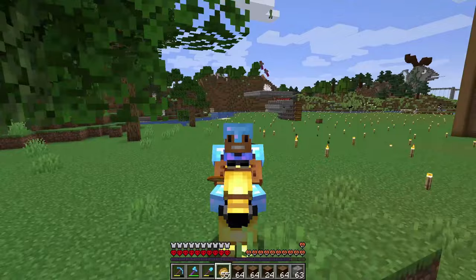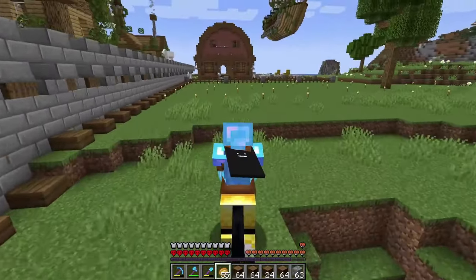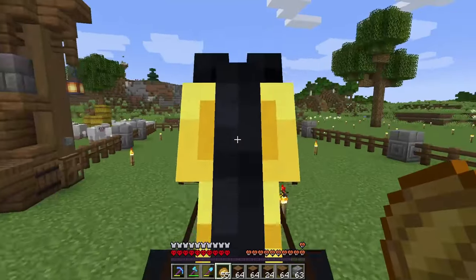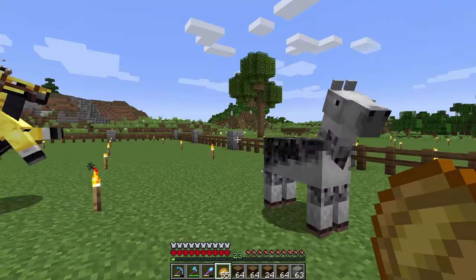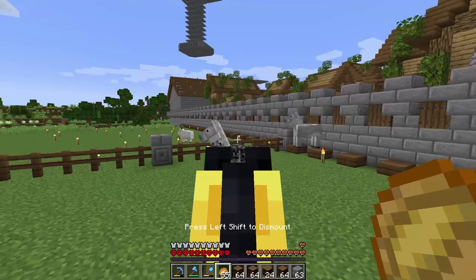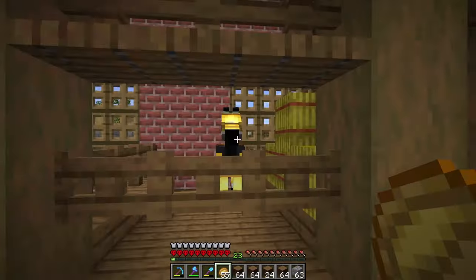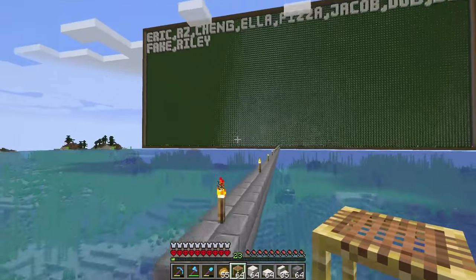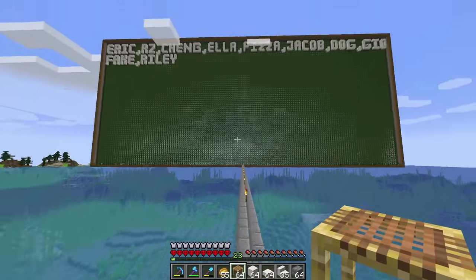Who needs an elytra when you got Bolt? Horses are so much faster and so much cooler than wings. I already got two horses moving into my stable — I did not give you guys permission to be here. Welcome home, Bolt. Thank you for letting me ride you. Before I start decorating my mob farm, let's add some names to the wall of leaves.